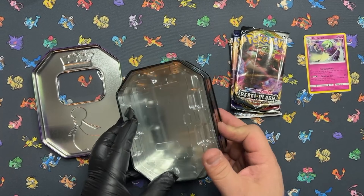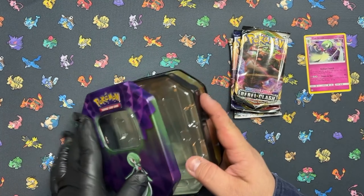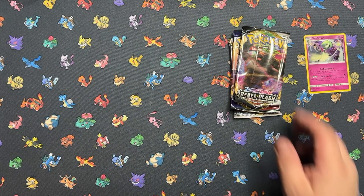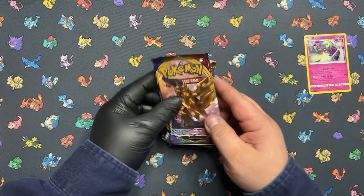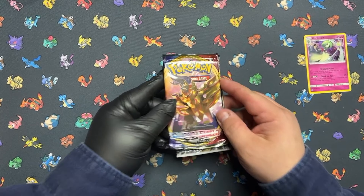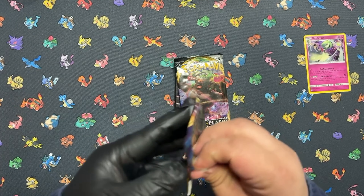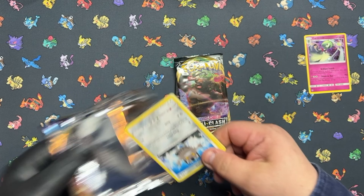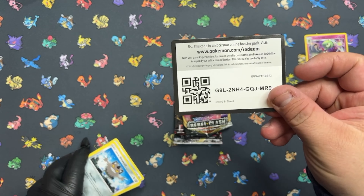Very, very awesome — I actually forgot what kind of packs came in this tin. Without further ado, we'll go ahead and open them up in order of release date, and start with Sword and Shield Base. Let's see what kind of hits we can get out of this little $15 tin.